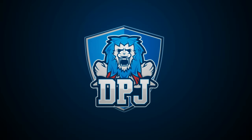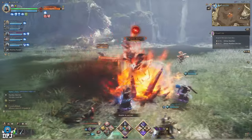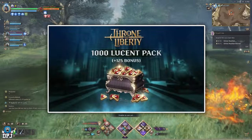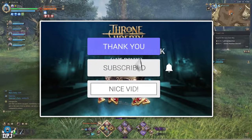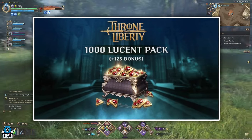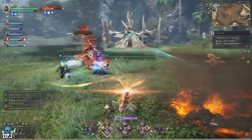We are back with another Throne and Liberty video. Today we check out and discuss update 1.6.0 and brand new massive events coming to the game. My name is DPJ and I'm still giving away 1000 Lucent every few days. To win, drop a like on this video, leave a comment down below, and make sure you are subbed.